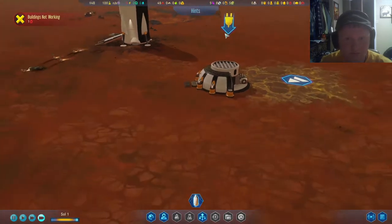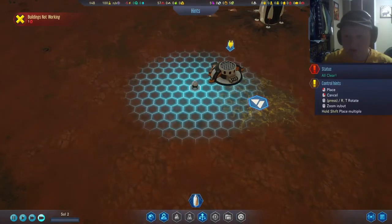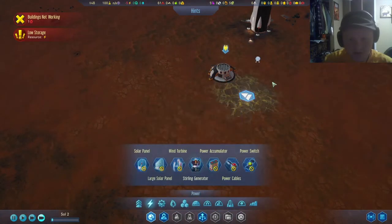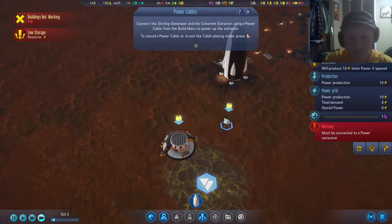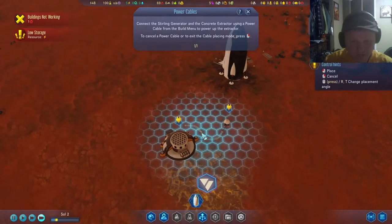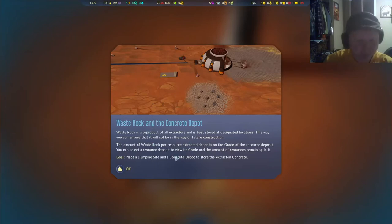Sterling generator. Connect the sterling generator and the concrete extractor using a power cable from the build menu to power up the extractor. That is not efficient — I guess it's double powered.